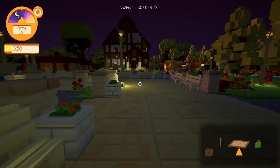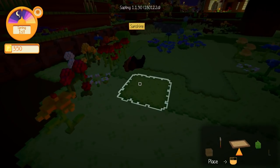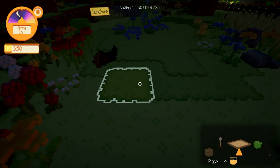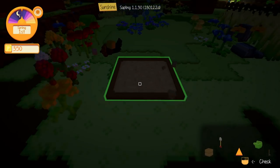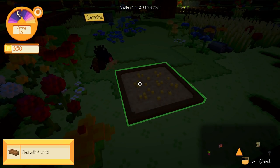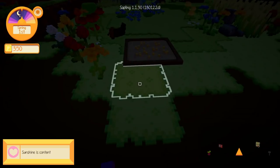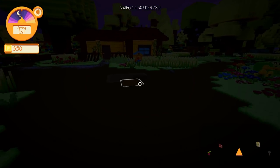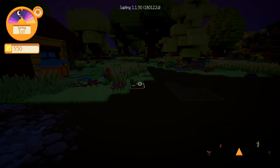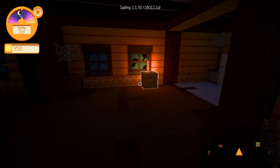Hopefully Sunshine isn't getting too impatient — it is super, super late. So here we go, little one, we finally have some supper to offer to you. It looks like she's actually curled up with one of the acorns. We'll place down her feeding station right here, where we put the crate before. And then we do have some chicken feed for you — filled with four units. I hope that's going to make you happy. Sunshine is content! Excellent! So we've managed to keep our animals happy at least.